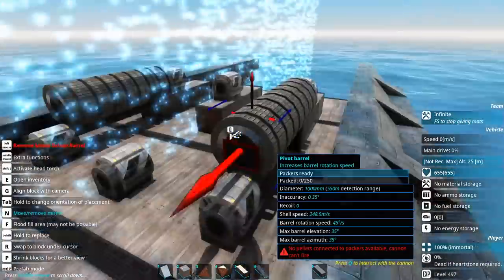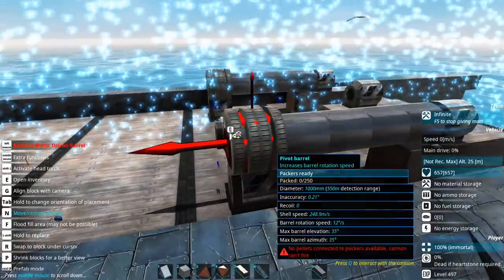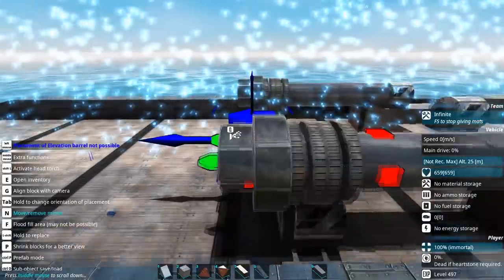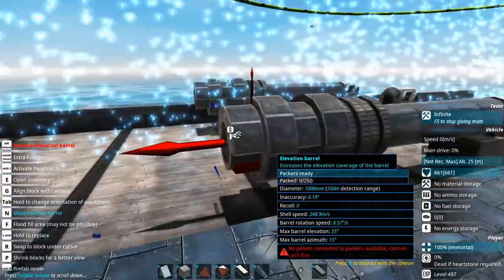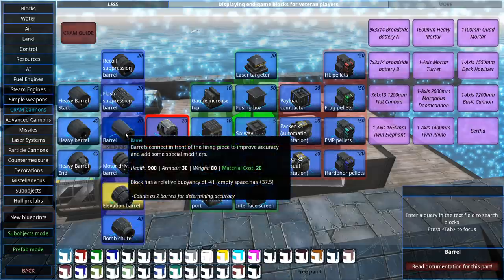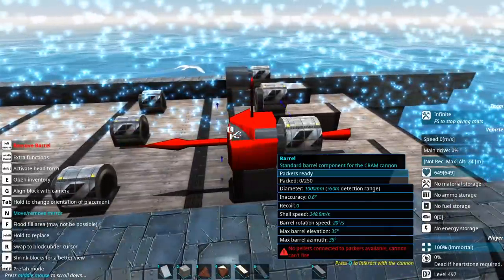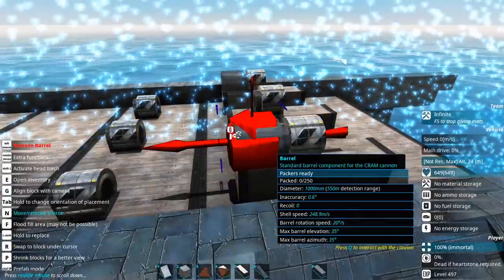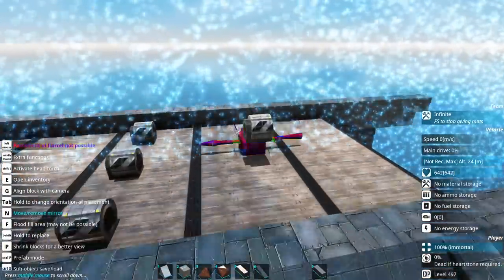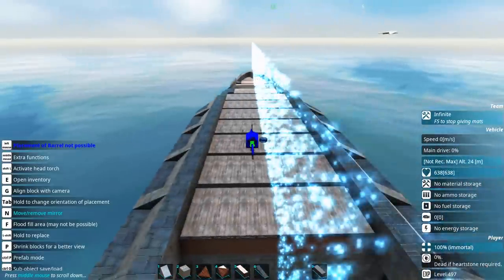The motor barrels increase barrel rotation speed, but the regular barrel firing arc stays the same at 35 degrees both ways, with a rotation speed of 5 degrees per second. I think for once the movement is going to be more important to do first on this thing, because its aiming is going to be literally how fast this thing can turn. If it can't turn, testing out its weapons is going to be really annoying.